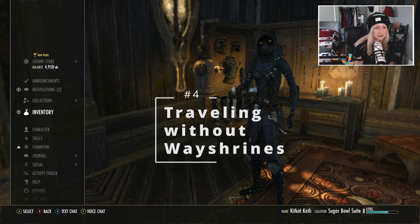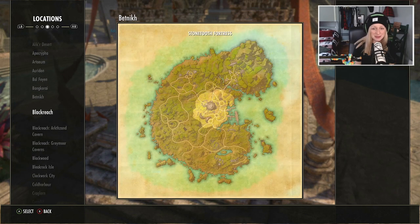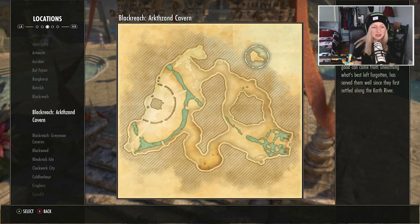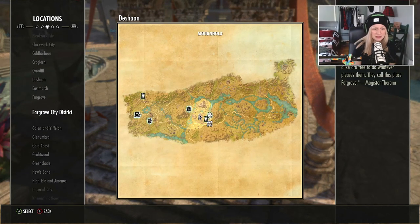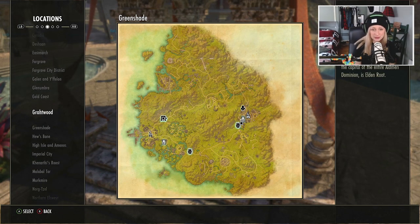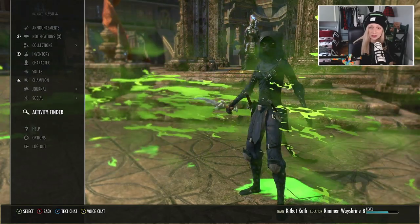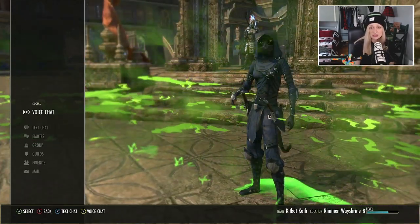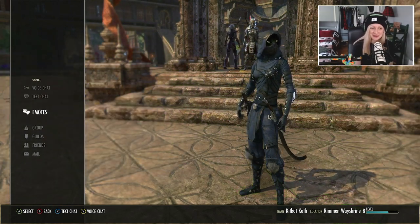My next tip, and this is a huge one, is going to be all about traveling. When you first start a new character, you're going to notice right away that traveling is a big pain because you have no wayshrine unlocked. It is very difficult to get around, and your horse is really slow at the beginning. My number one tip for traveling if you're just starting out in Elder Scrolls Online is you want to join a guild — and you want to try and join a pretty big one. Guilds are really fun and useful by the way, so you're going to want to join some anyway.